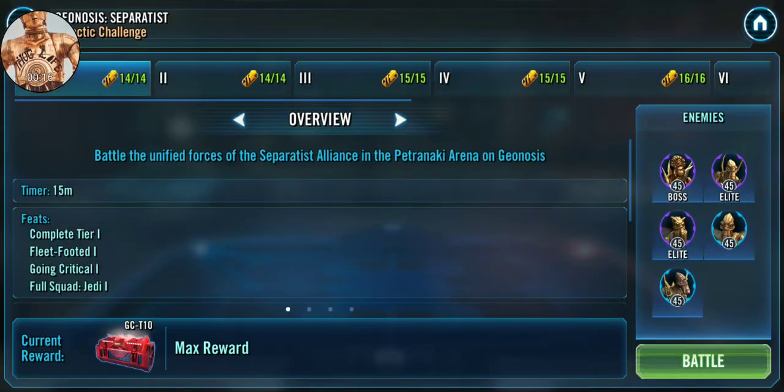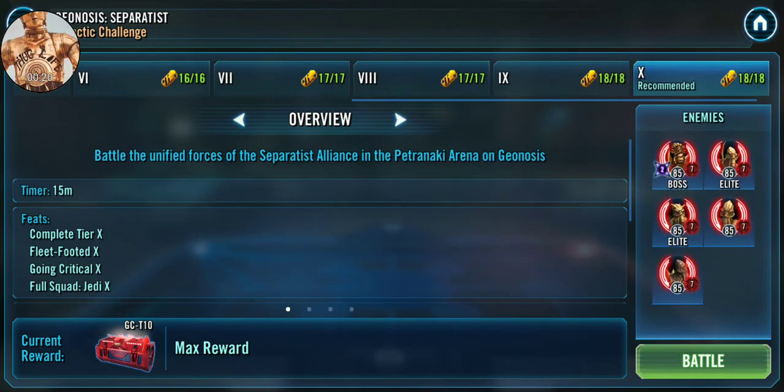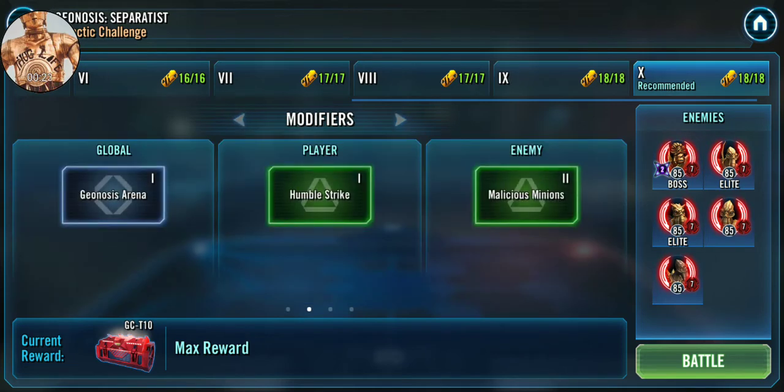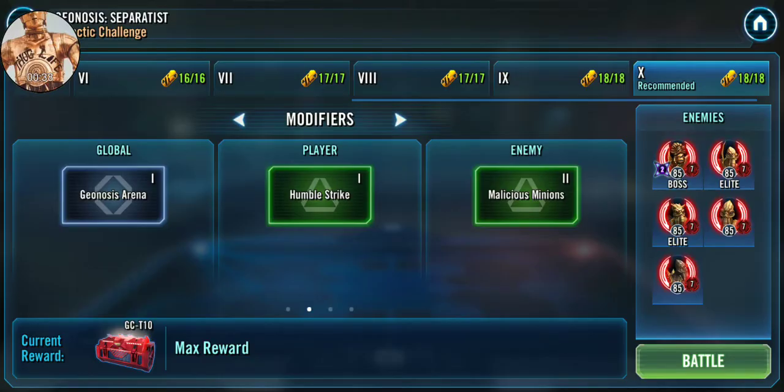Basically the requirements of this — all the feats — are focused around a Jedi squad, specifically. There are some buffs and debuffs that exist that can help and hurt you here. Geonosian Serena basically will allow you to survive longer the more you attack. That's something we'll get into in a little bit, and why the squad I'm going to give you can work.